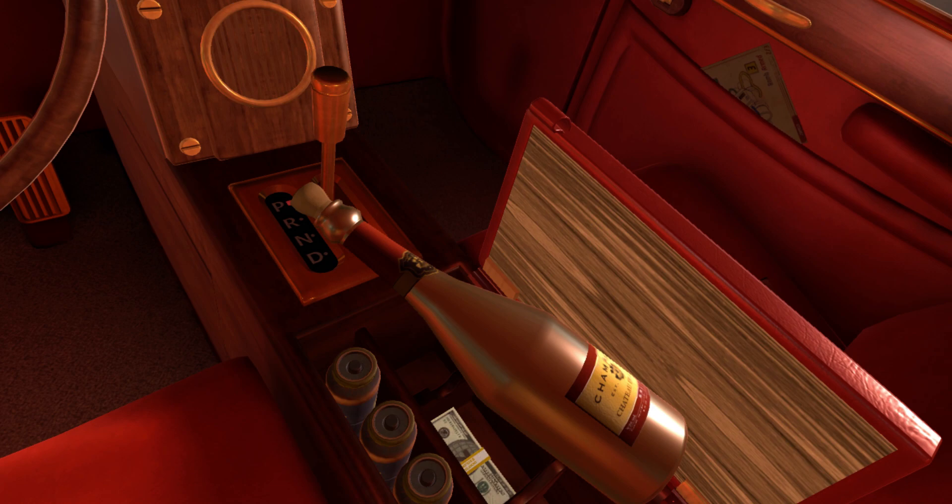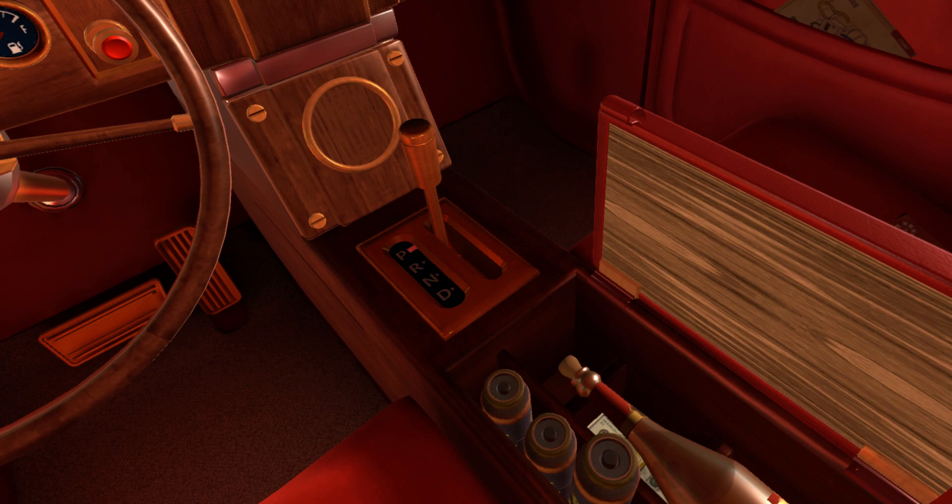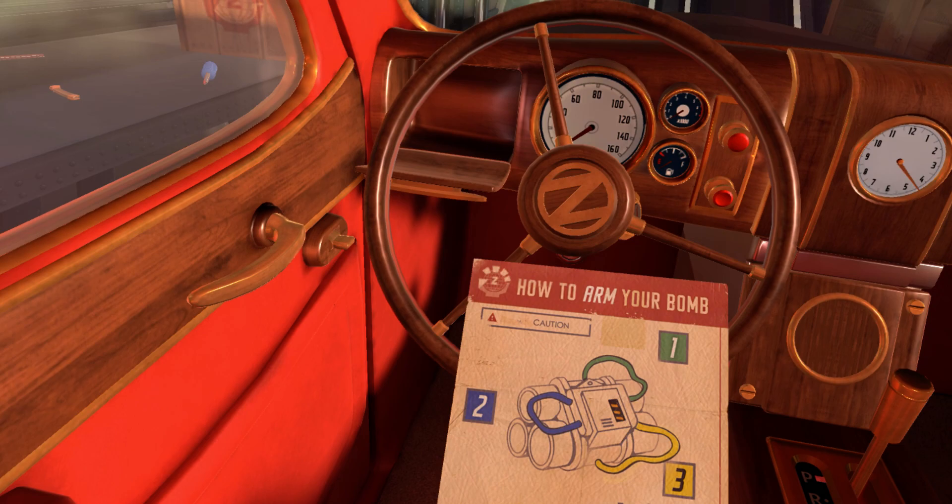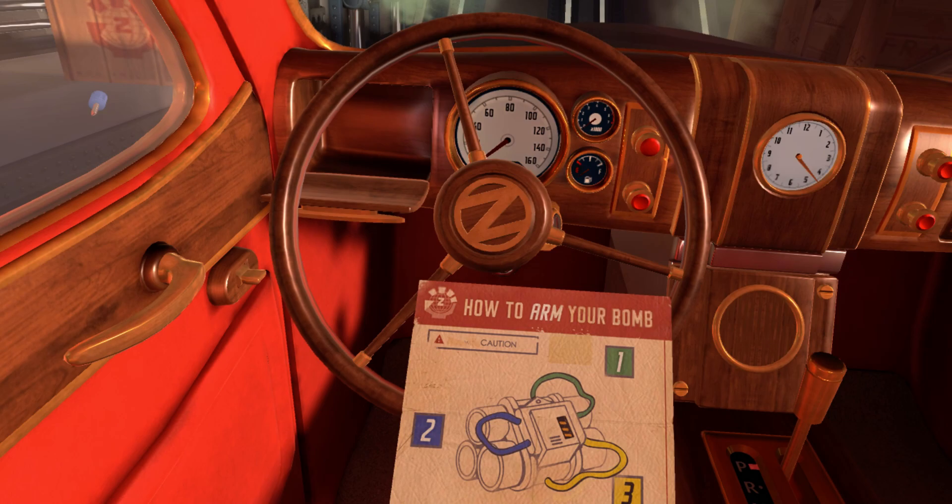Another thing in here — we got some champagne, some cash down there, and some smoke grenades. I'm not really sure what they're used for. Over there we got some papers. This paper is also very important because it says how to arm your bomb. Important thing to note: it says how to arm your bomb, not disarm. And there's a reason for that, as you'll see.